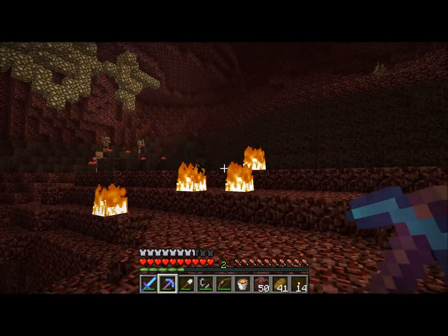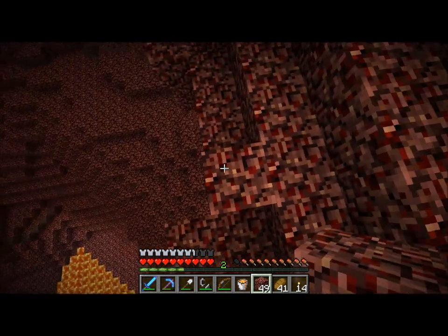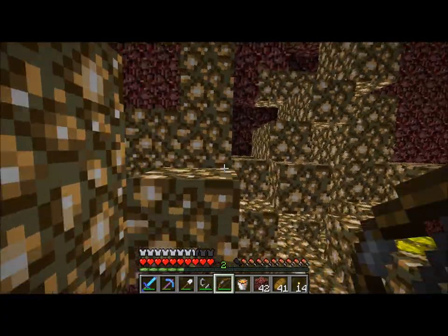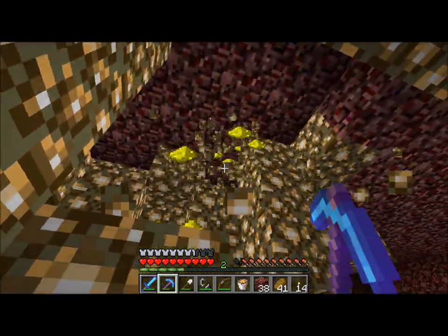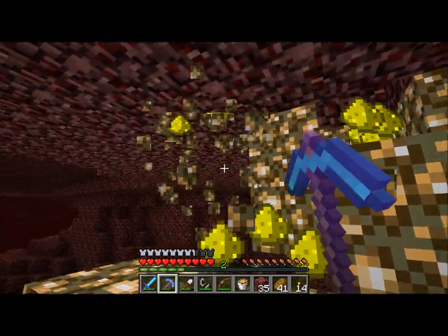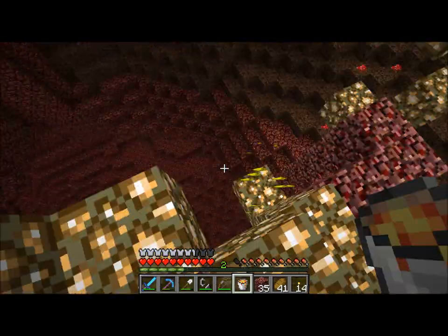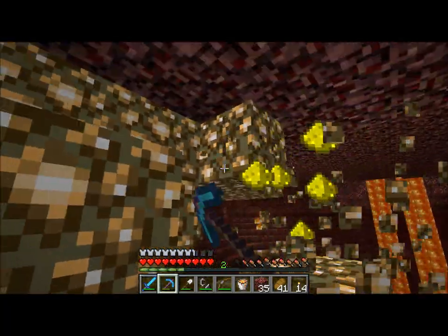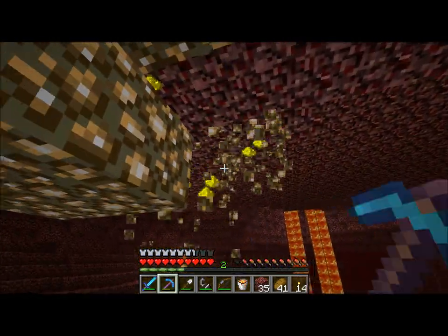I didn't actually get the achievement for it because I've been swapping around with the snapshot — I haven't gotten any achievements beyond opening my inventory. This is going to take a bit — there are going to be several layers of scaffolding to get all of this because it's ridiculously large. Let's just hop up here. We don't need scaffolding when you can just stand on the thing you're breaking — that's always a smart move. Okay, it's going down. We've got a bunch of stuff over here. This must be particularly exciting for you guys — you get to watch me break glowstone for an episode.